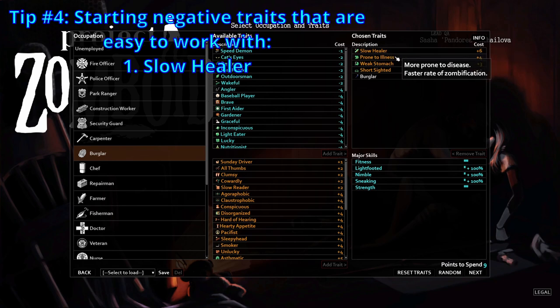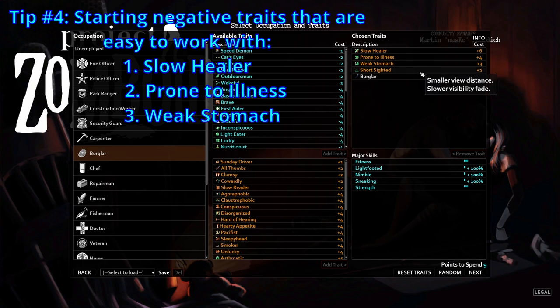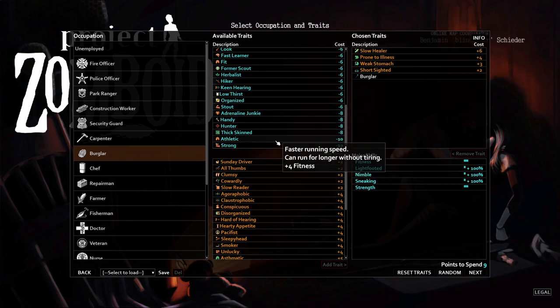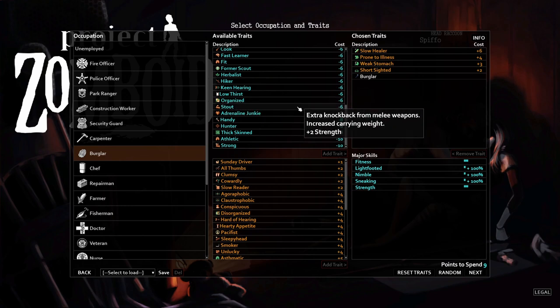So as a brand new player: take Slow Healer for first aid practice, Prone to Illness since you'll barely get sick, Weak Stomach since you won't eat rotten food, Short-Sighted with glasses on, and Burglar to hotwire vehicles. That's a solid starting set of negative traits. We now have nine points to spend, though getting Strength and Fitness both to 9 or 10 is difficult without taking more aggressive negative traits.